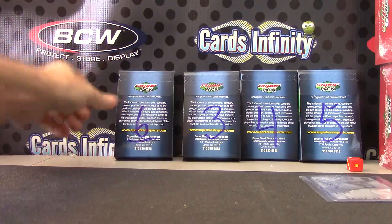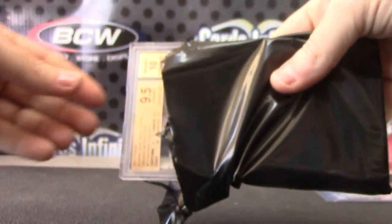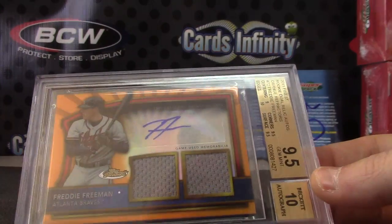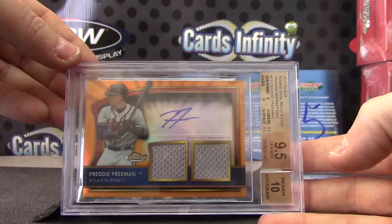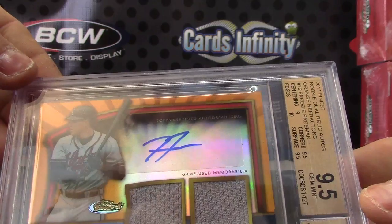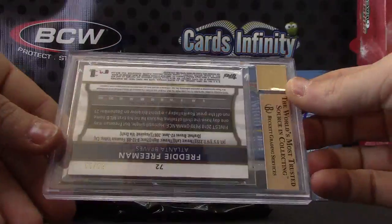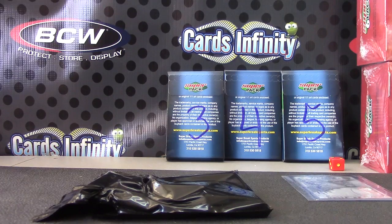Next up is pack six for Tom. Jim Mint 9.5 to 10 — Freddie Freeman, orange dual jersey autograph, 2011 Finest. Nine on centering, ten on edges, nine and a half, nine and a half. That is numbered to 99 — 50 of 99. That one goes to Tom.